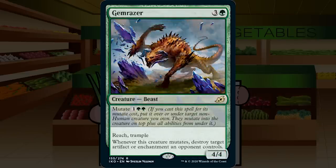Gem Razer is 3G for a 4/4 Reach Trample Beast at rare. Whenever it mutates, destroy target artifact or enchantment an opponent controls. Mutate cost is GG. It's a 4/4 reach trample for 4 — fine, but I don't think you're going out of your way to mutate it just for the removal trigger. If your opponent has a Pacifism, sure, pay GG to blow it up. But this is really just a 4/4 for 4 with reach and trample. C+ at best — I honestly don't know why this isn't an uncommon.